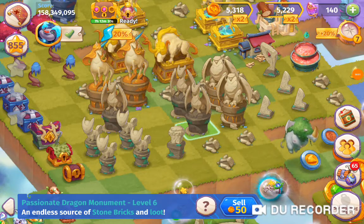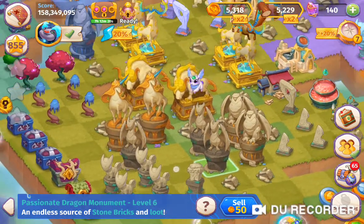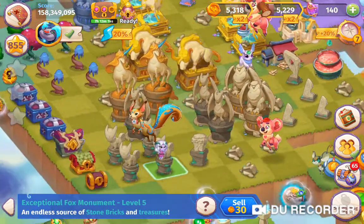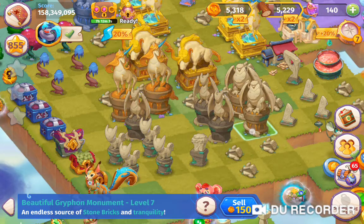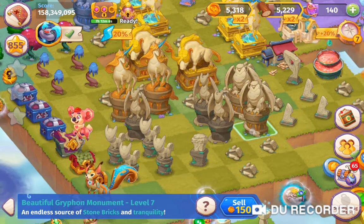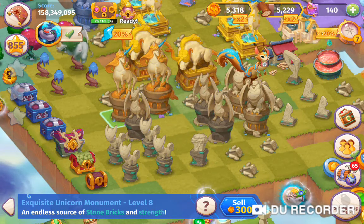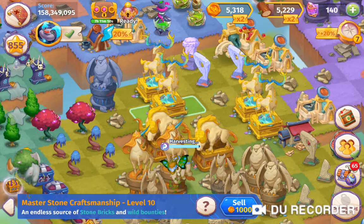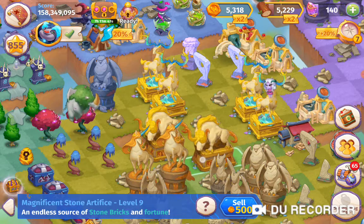Hey, I'm playing Merge Magic. I hinted the other day that I was aiming towards another wonder, and as you can see I've got quite a few of these stone monuments. We have the exceptional fox monument, a beautiful griffin monument, the passionate dragon monument, the exquisite unicorn monument, and up here we have the level 10 master stone craftsmanship.